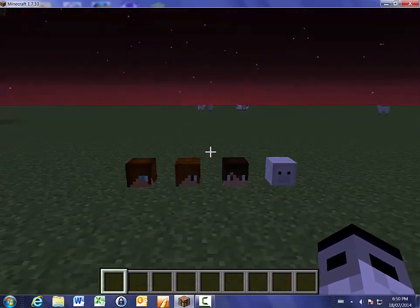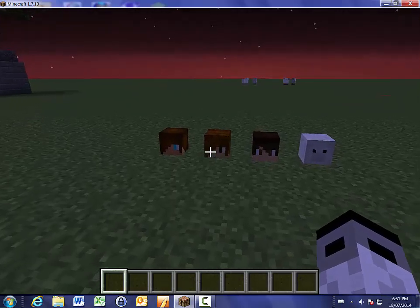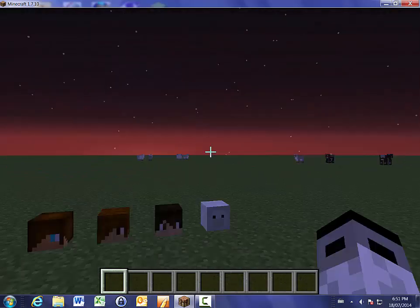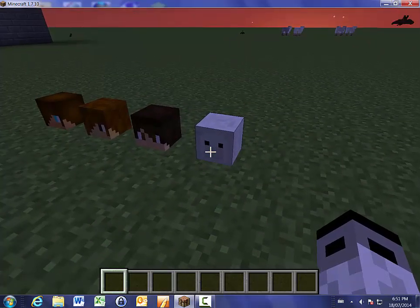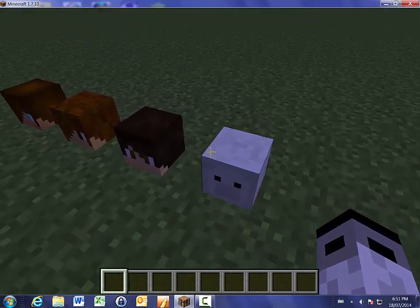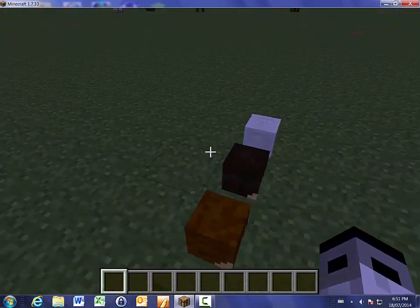Alright guys, so here we go. As a pre-warning, this is actually my guy — as you can see I have a hood on. Just as a warning, hoods do not appear. So as you can see, my brother here looks really weird. He's supposed to be a polar bear, but his hat has like ears and a nose on it, which don't appear.